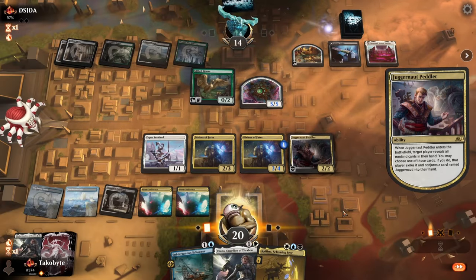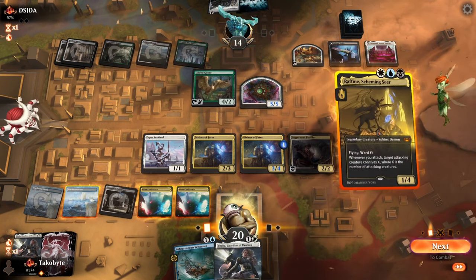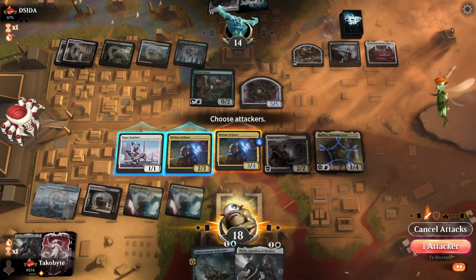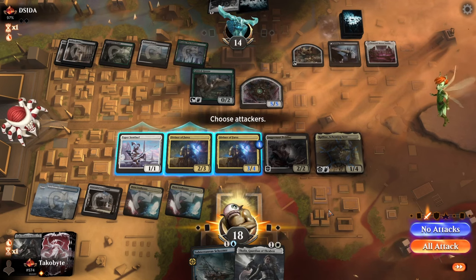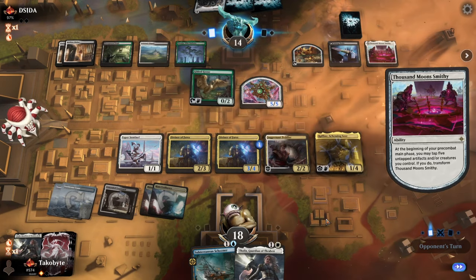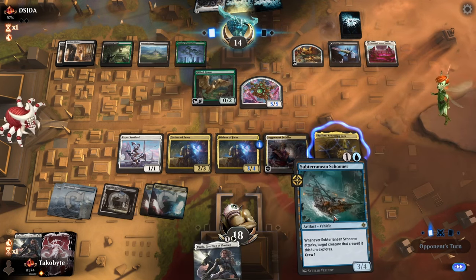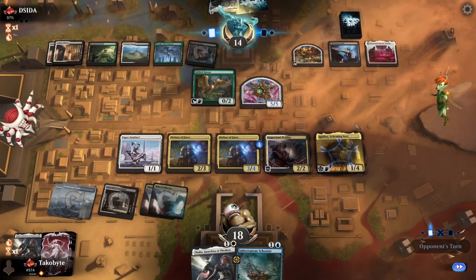They're doing that, okay. So the most logical thing to do is play the Rafine and Juggernaut Peddler, but there's a part of me that just wants to play the Schooner out because I'm trying to test the Schooners. But the opportunity doesn't come up too often. I have to attack with all three of them. Maybe I should have actually played the Schooner instead of the Rafine, because I wasn't going to be able to attack anyways here. So they're going to be able to transform the Thousand Moons Smithy next turn.